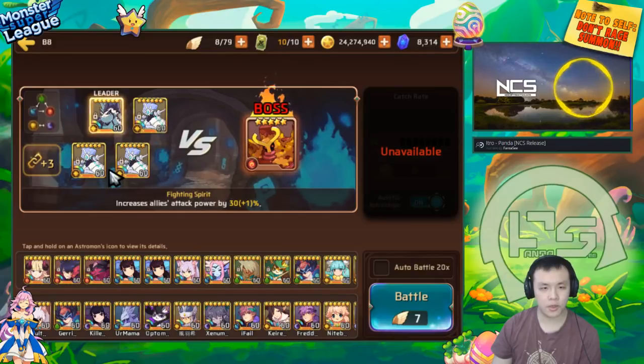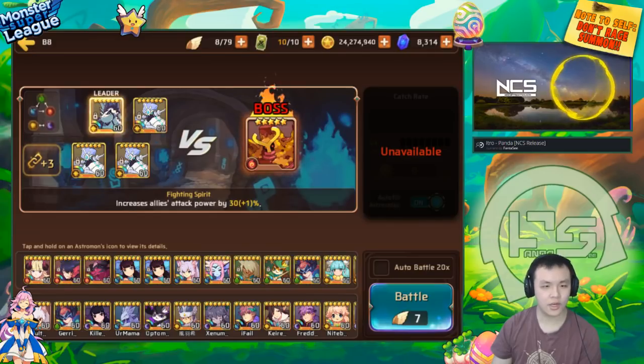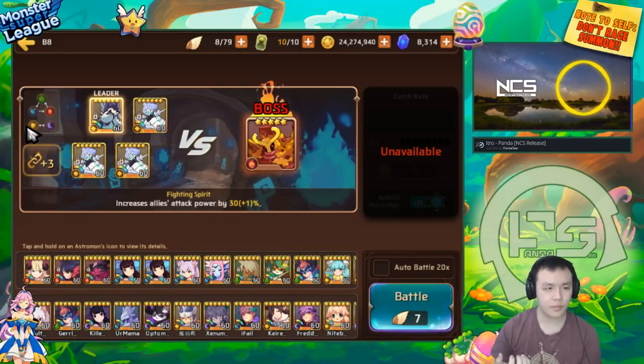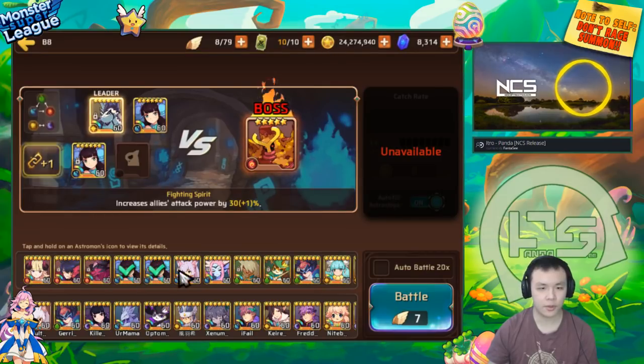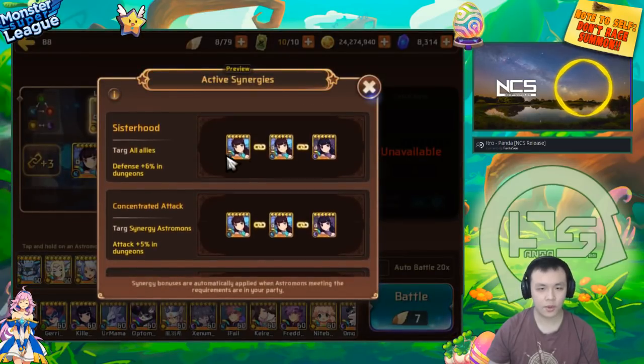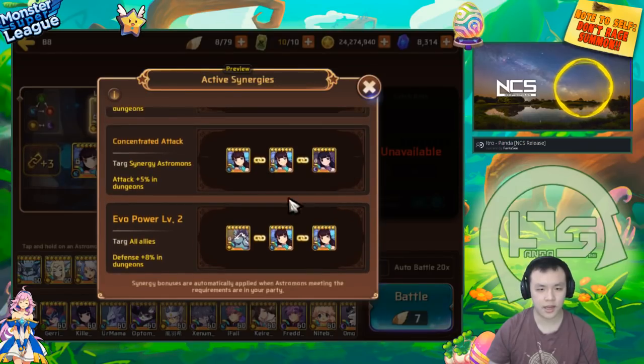I think the most useful synergy is the Mona one — you can stack multiple Monas, get bonus attack, and if you have three Evil 3 Monas you can get 8% defense from Evil Power Level 2. It should also proc Sisterhood. So if you're using three water Monas, you'll proc Water Power, Sisterhood, Concentrated Attack, plus Evil Power Level 2. Basically you stack three water Monas and you'll have a really fun time farming B8.